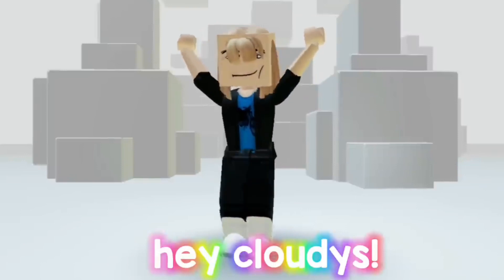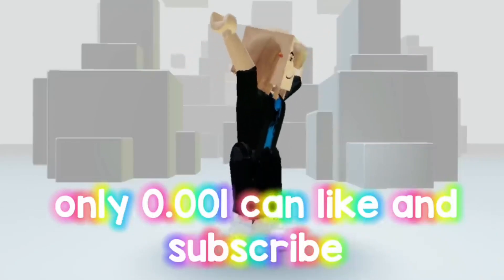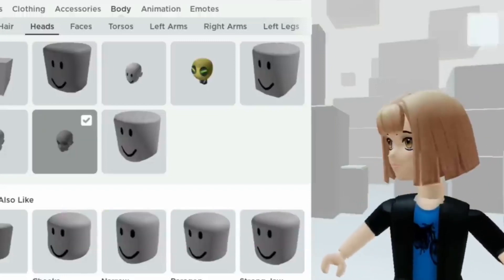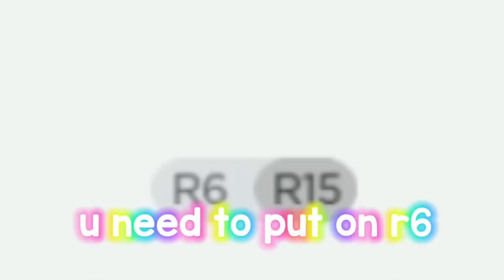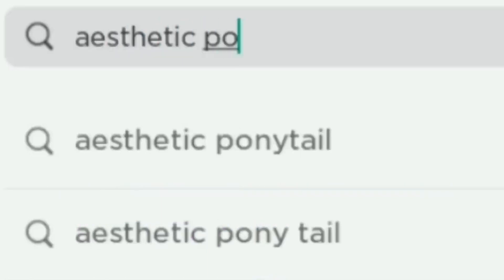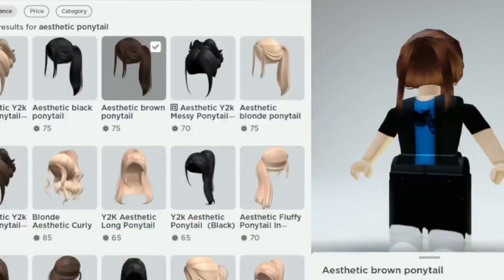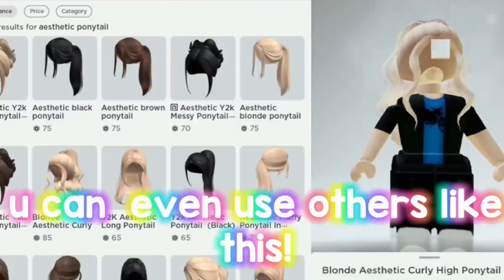Hey cloudies, today I'm showing how to get cheap headless. Only 0.001 can like and subscribe. First, you need Lin's head — this one. You need to put it on R6. You need to type what I type. These three ponytails are the re-themed ones we're gonna use. You can even use others like ethers.